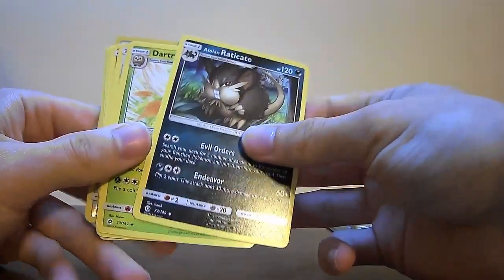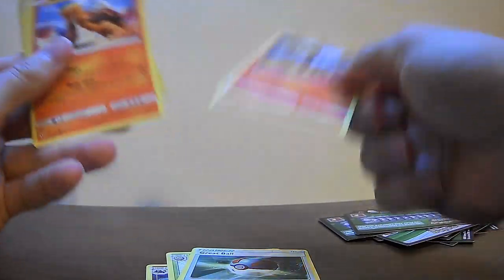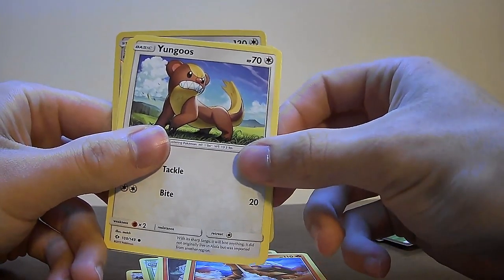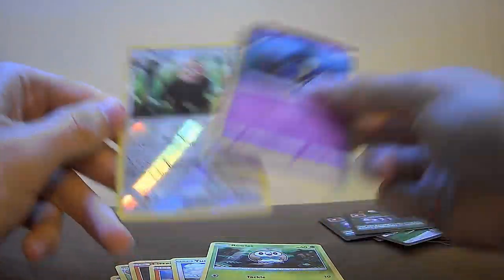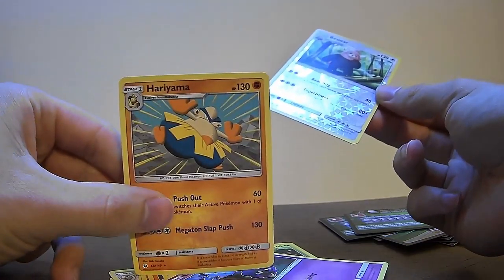Raticate, emo bird, great bull, cat, flaming turtle. Small bird, Turtwig, cod — I'm having a stroke. Bewear reverse and for our rare we got a Hariyama.